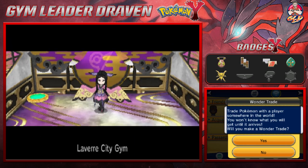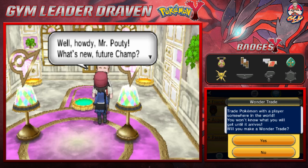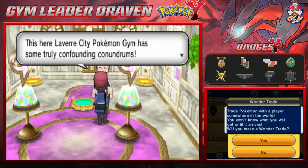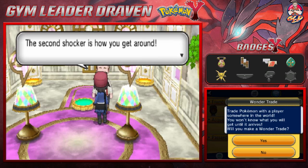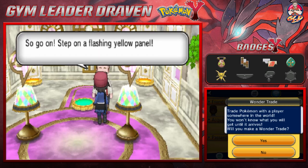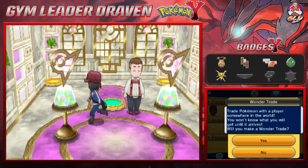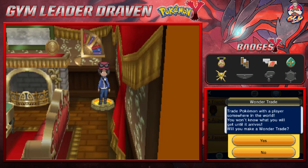Let's go right ahead and take on the Laverre City Gym. This is the first fairy type gym. The guy at the entrance — the one man who's always believed in us — explains that this is a fairy type gym, the first shocker. The second shocker is how you get around: hop on one of the warp panels and off you go. He says step on the flashing yellow panel — let's do it!